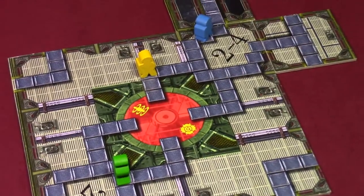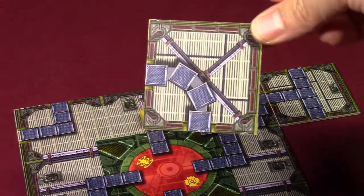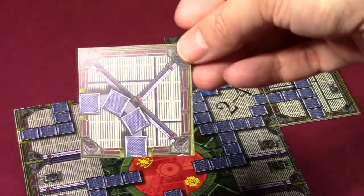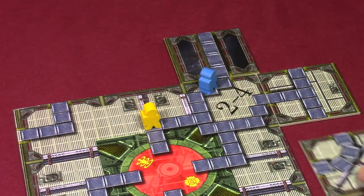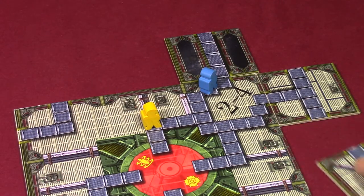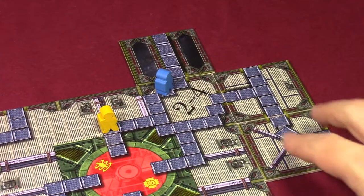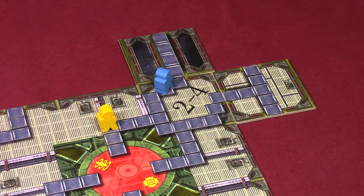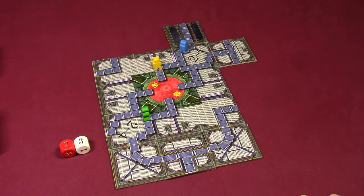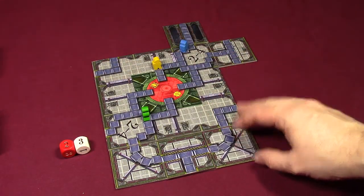Let me show you something about legal tile placement. Say they have this tile they want to place — legally, you have to place it so the path will continue and will never run into another tile. For example, they couldn't legally place it like that because it runs into something. If they wanted to place it, they'd have to orient it like this. Or, if they were tricky, they could play it right here, which would make the green player's path a lot longer — or place it wherever else as long as it is a legal placement.